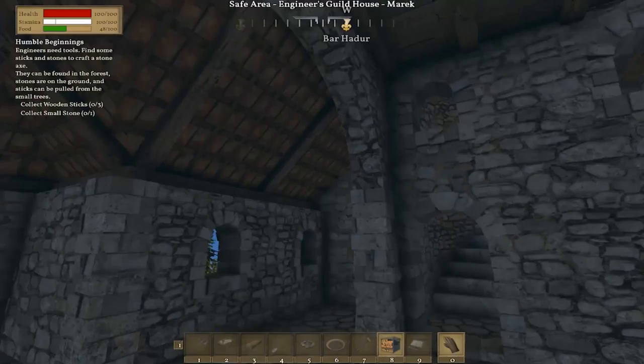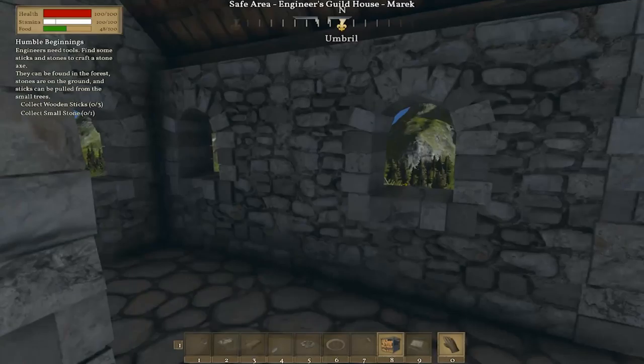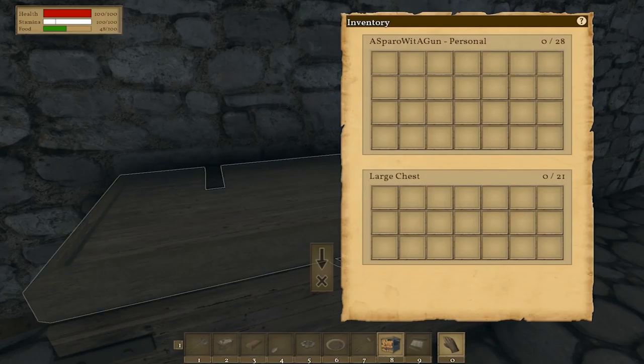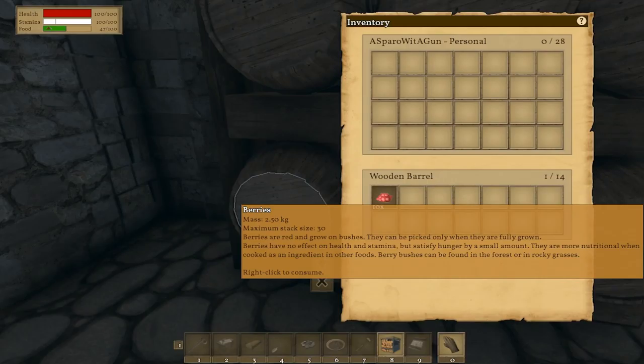So we have this starting area. There's a quest in the top left — it says 'Engineers need tools: find some sticks and stones to craft a stone axe. They can be found in the forest. Stones are on the ground and sticks can be pulled from small trees.' We also have a food and stamina bar as well as a health bar. I am in survival mode and structural integrity is on.